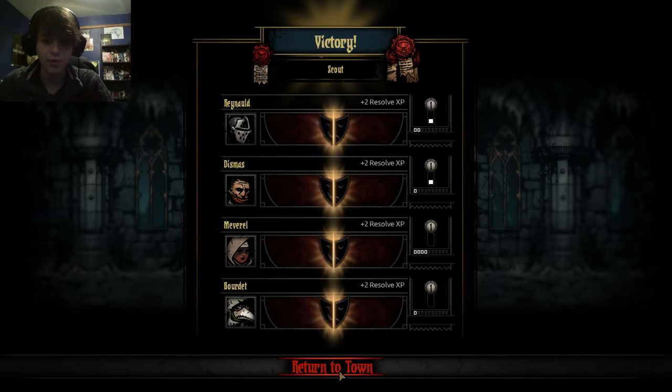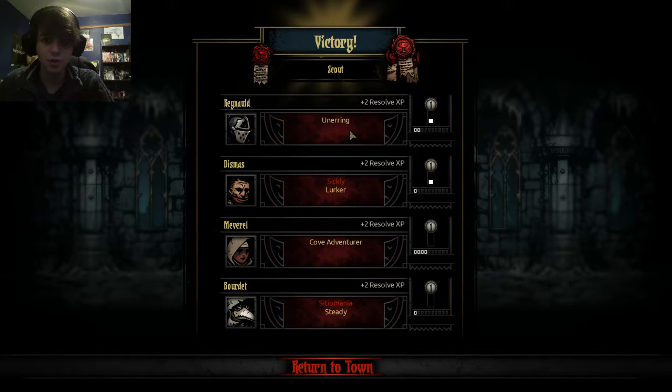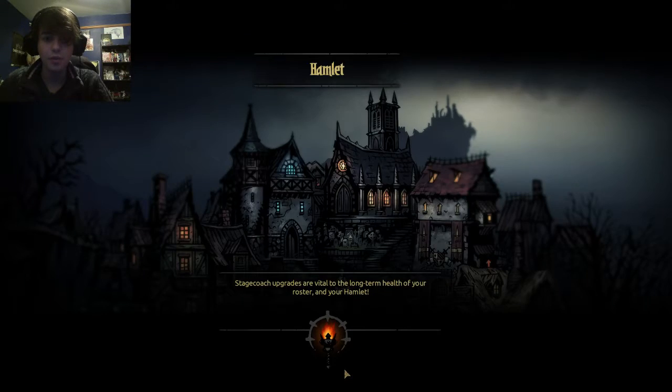Our heroes are developing traits. We've got a negative trait, and one character is obsessed with food — so every time there seems like there's going to be any possible food, they're going to go for it. Some people have compulsions that they have to do.